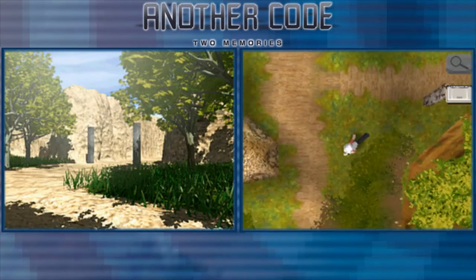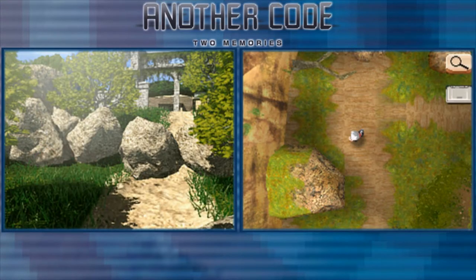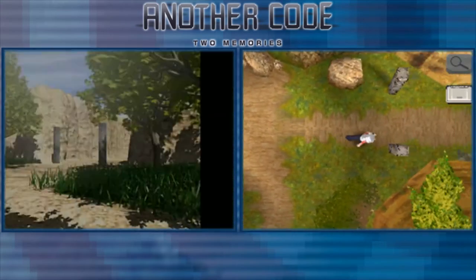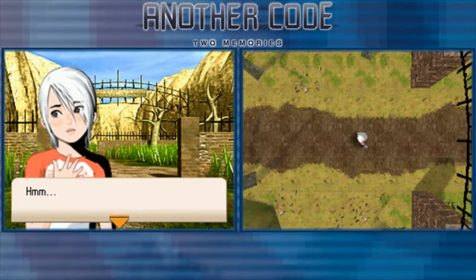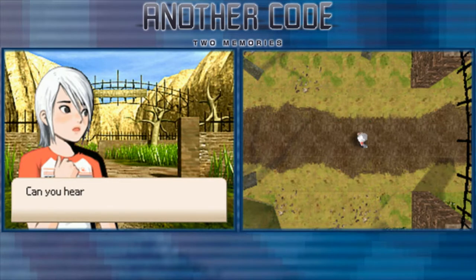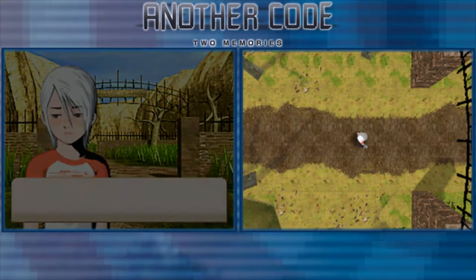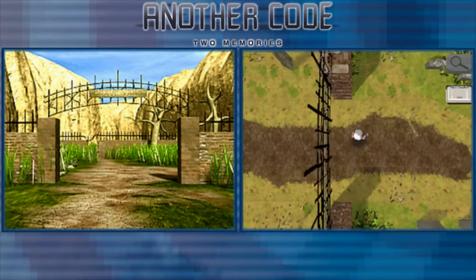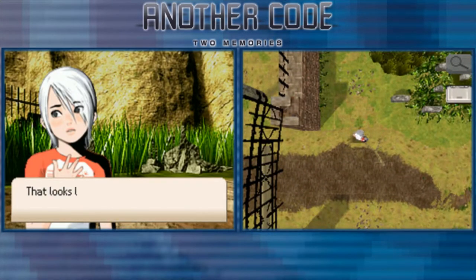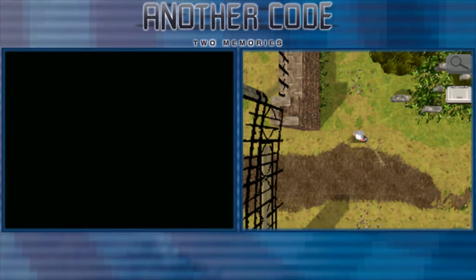It's been so long since I played this game, so I can't remember if there are secrets I'm missing. The path is blocked by all these rocks — now what? Go the other way. That's weird, it's so quiet all of a sudden. It's too quiet. Creepy. That looks like a gravestone — I must be in a cemetery.